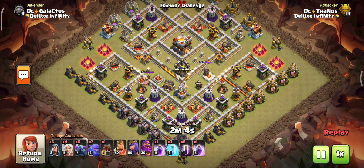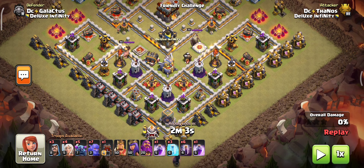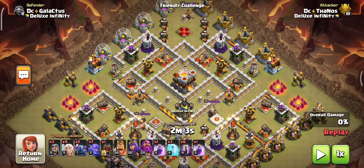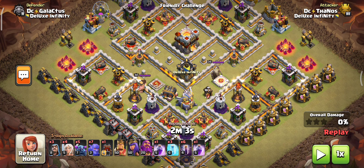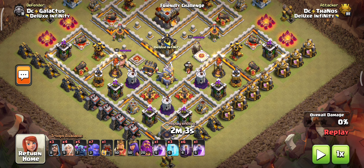Now we are entering into the first attack. The most concentrated defenses here are the wizard towers and the multi-inferno towers, because our bats are not able to survive against the wizard tower and multi-inferno tower. The other defenses don't affect the bats as much, so we are most concentrated on taking out the wizard towers and the multi-inferno tower as soon as possible.